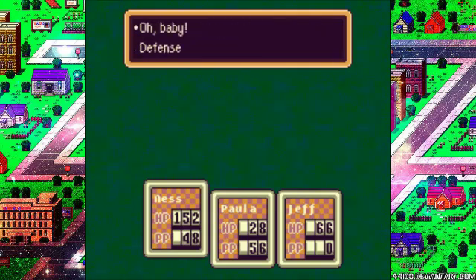Paula is level 20. Offense up by three, defense up by three, speed up by two, vitality up by one, IQ up by one, luck up by two, HP up by seven, PP up by five.